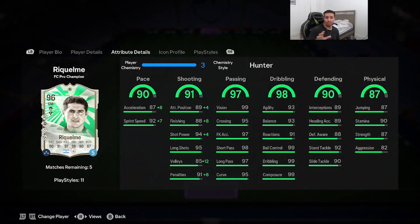That concludes the review for the 96-rated FC Pro Champion Juan Roman Riquelme. He costs around 840,000 coins on Xbox and PlayStation, and 752,000 coins on PC. He has exactly 11 segments — not cheap. Over four games we got 8 goals and 2 assists as a center mid in a 4-3-2-1. It's safe to say Riquelme is finally meta in FC24.